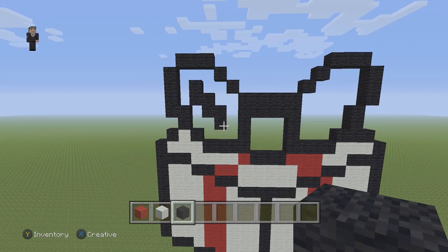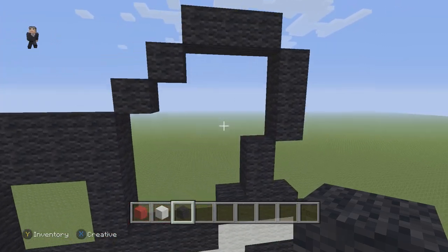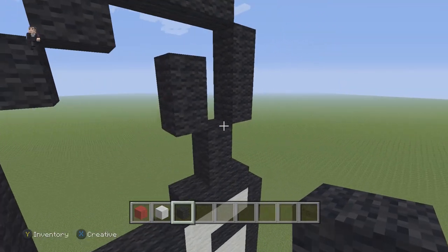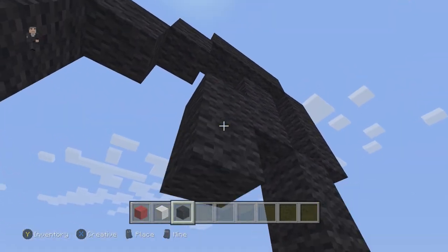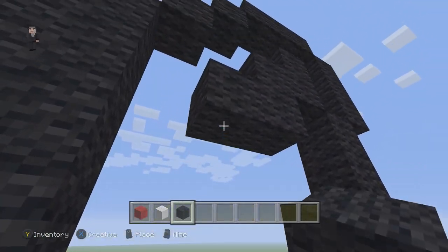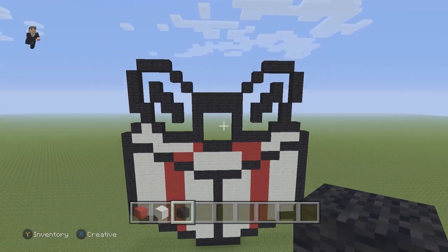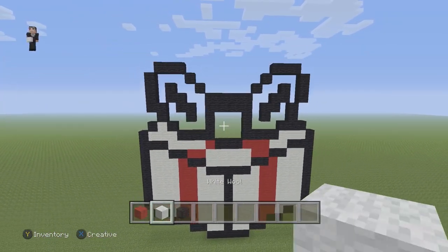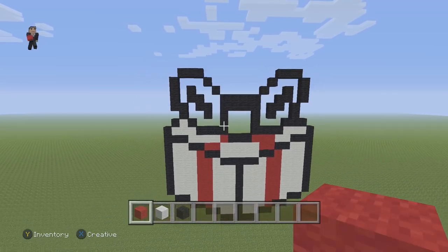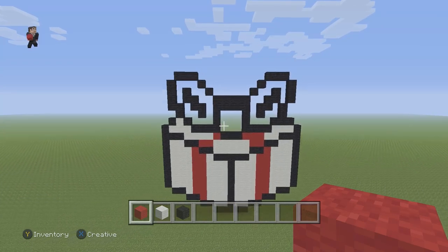Pause that if you need to. Now we're going to do the same thing on the right. We're going to find these two black wools and have two black wools going up on the left, attach another two black wools on the left, and then another two black wools on the left. Make sure you guys have this.